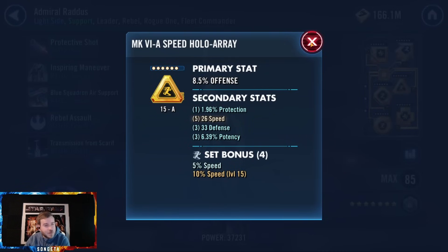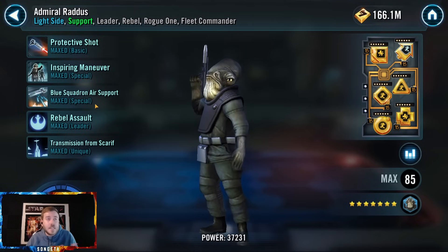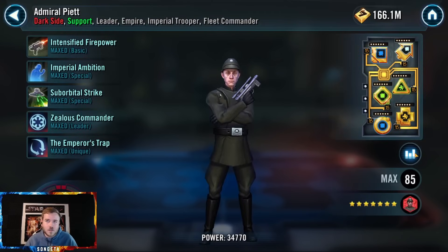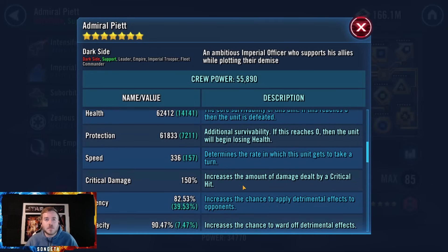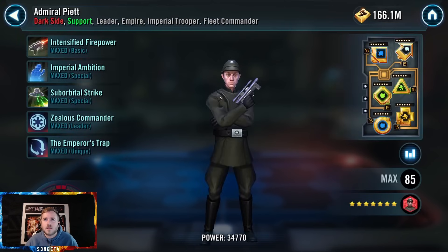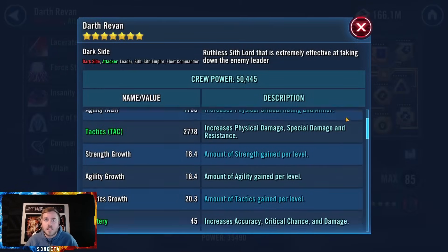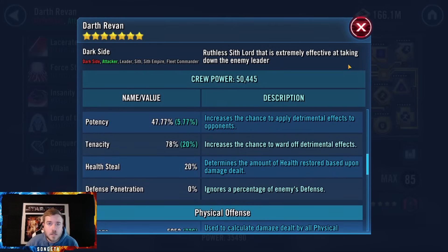Offense — you can probably give this to someone else. Most of the damage on this team comes from the exposes and you just need Revan to survive, so I'd take health and protection over offense any day. Piet — you don't need to give him this much speed when you have a gear 1 Dark Trooper. You don't need Piet that fast — his speed is not affecting his ship speed. North Revan — pretty good speed, crit damage triangle, but the primary needs work. No defense — use health or offense.